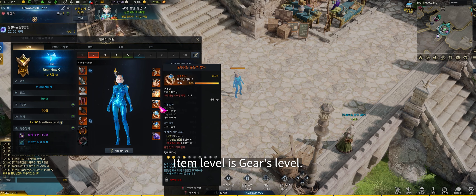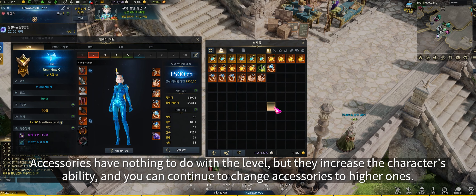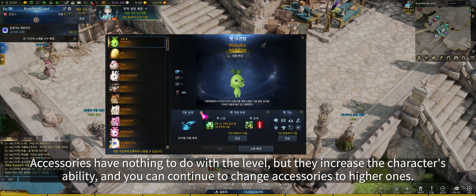Item level is your gear's level. If you get higher gear while playing, you can equip it. Accessories don't affect item level but increase character stats, and you can keep upgrading them to better ones. There is also a pet that automatically picks up dropped items. Acquired pets can be shared by all characters.